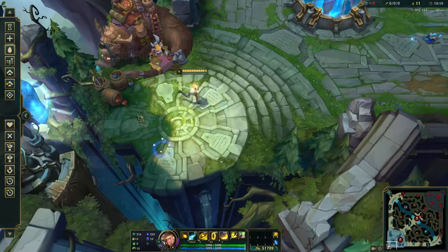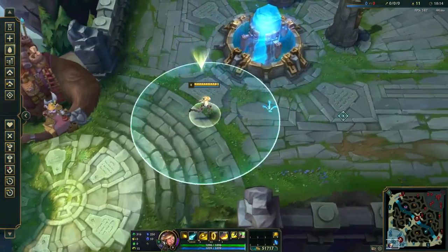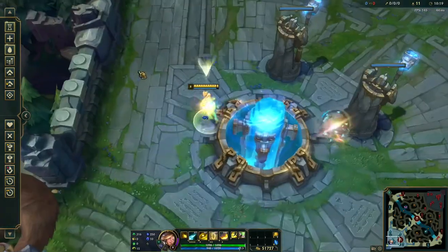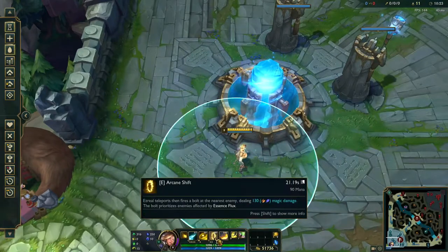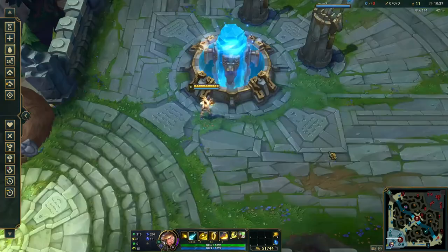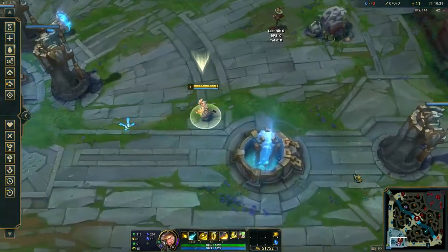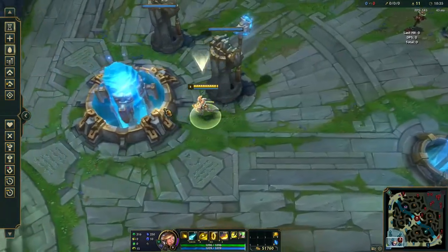That's basically how Ezreal plays — you almost always want to play safe with him. His E can actually build a lot of distance because it has a further cast range than Flash, so you can get over walls and build even more distance.